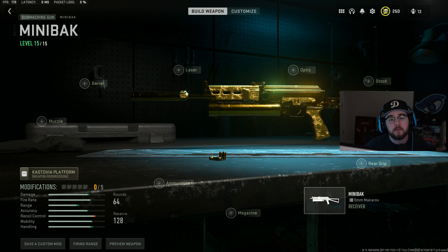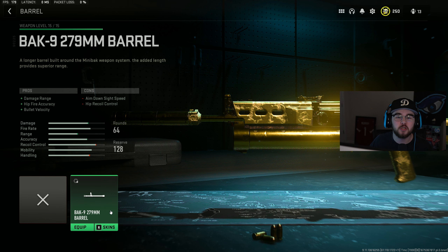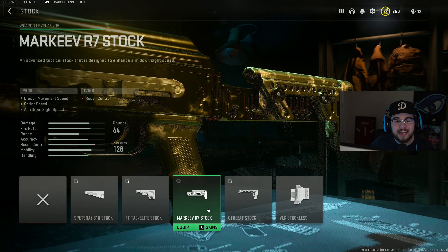Loadout number five is the Minibak SMG, aka the PP Bison from past Call of Duties — a great option with a large mag size, great mobility, and great damage. For the muzzle I have the X10 RR40 with the same pros as on the Vaznev 9K. For the barrel I have the 279mm barrel giving you more damage range, bolt velocity, and hip-fire accuracy.